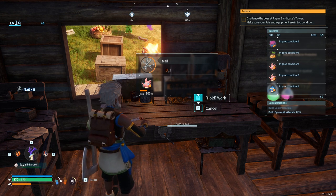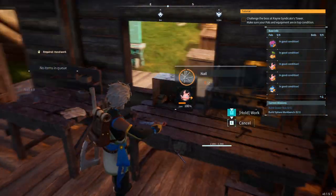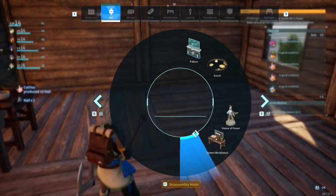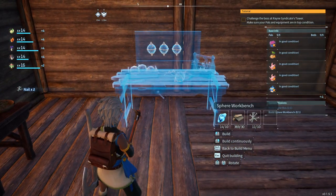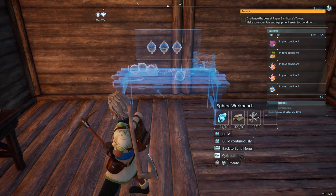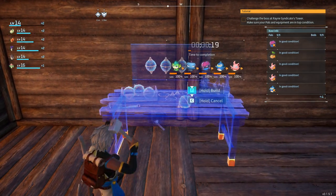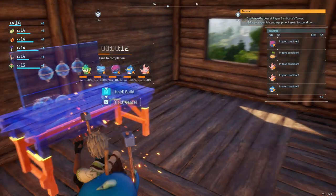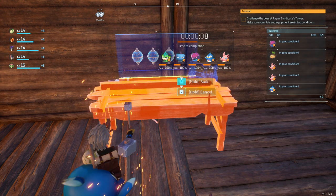Oh look at that, so much faster now. There we go, and we should be able to build that. We're gonna set that right there, and everyone and their mother's gonna come build the workbench. They capture some — this is a good thing, that means we can build better spheres.